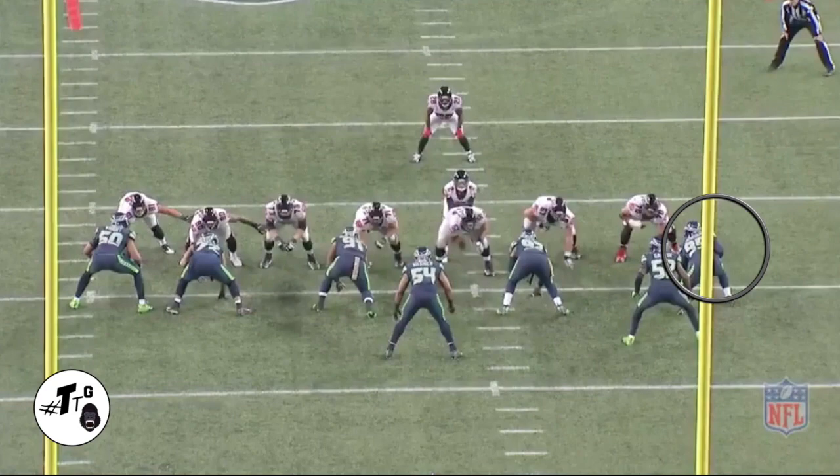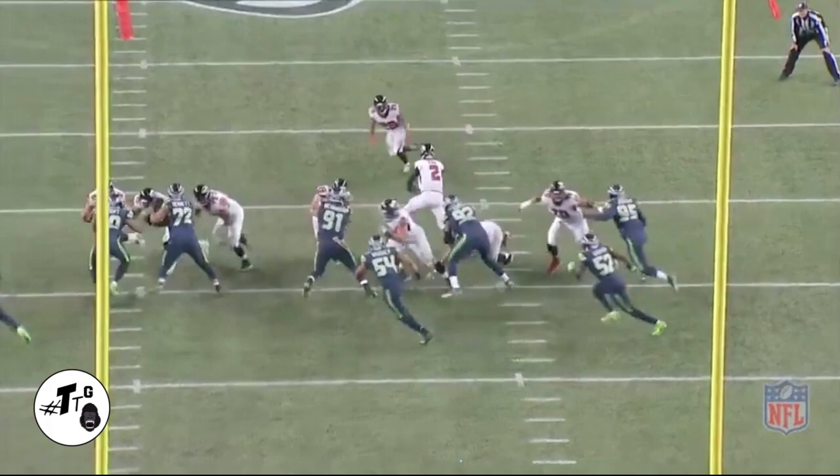Jordan is in a five shade. It's zone left, so he has to be the replace guy. He does a good job of getting his left hand on the tackle's hip and beelining to the deepest man in the backfield for the tackle.